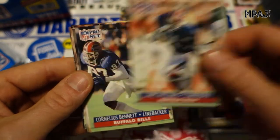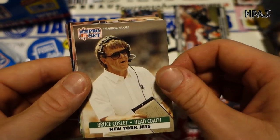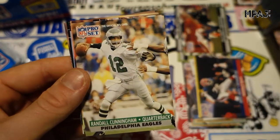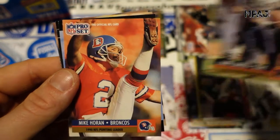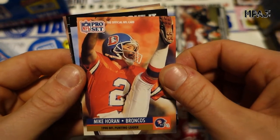James Wilson — or William, sorry — Cornelius Bennett for the Bills. Bruce Coslett, head coach. Marcus Turner. Gil Bird, Randall Cunningham, very cool. Mark Carrier, Bears interception leader. Mike Horan, punt leader.